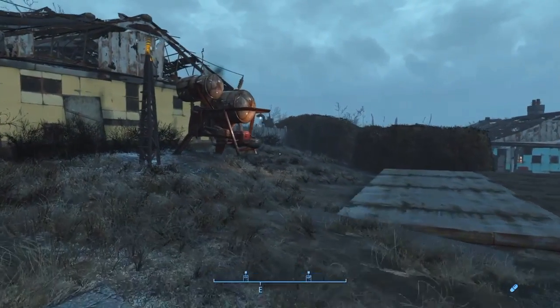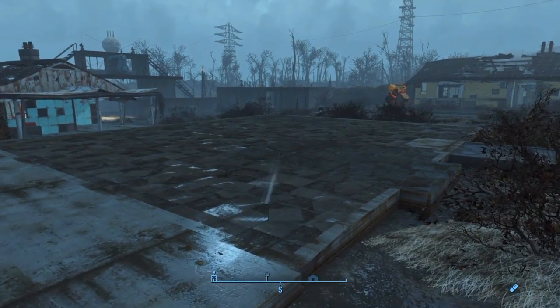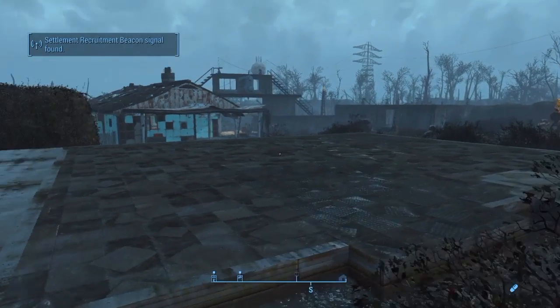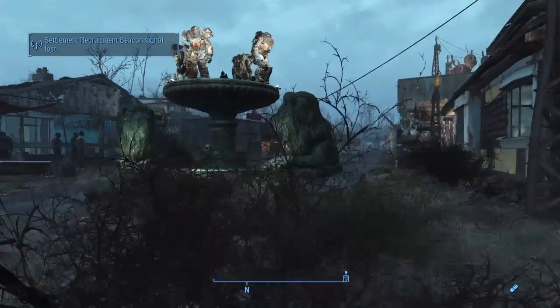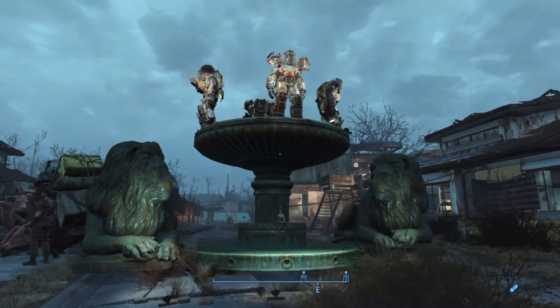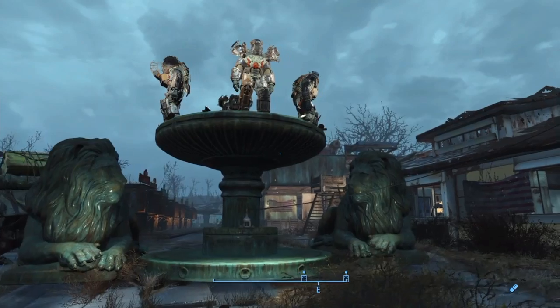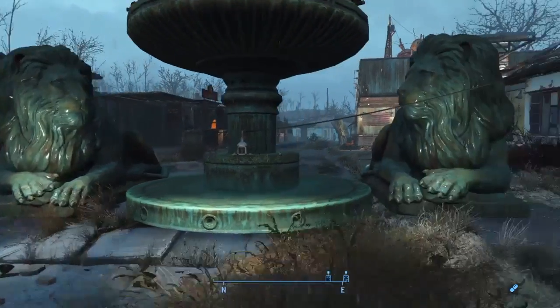I've set up gaps where enemies normally spawn from my experience, and welcome them with turrets. I used to have a bunch of generators over here for that contraption you make for getting into the Institute. Since that blew up, I moved the generators around. Here's my fountain — I decided to decorate it with some power armor, because why not. And a little caravan station here.